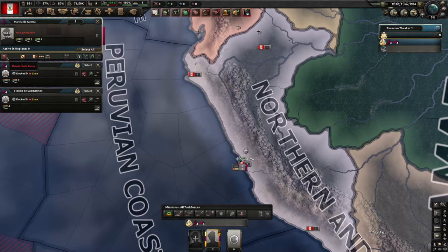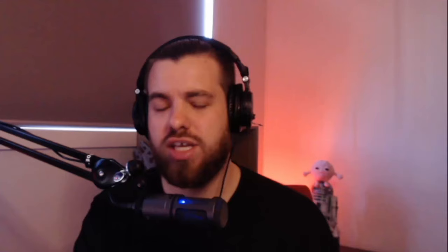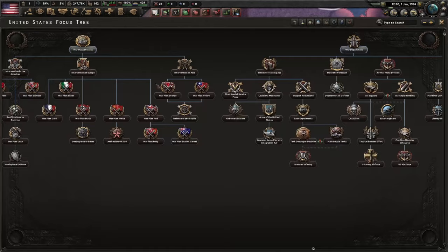Peru starts with the ability to declare war on anyone and they don't have any navy to worry about. You can slowly take over all the countries around you, at least until America comes knocking. Or try a democratic country like Australia or Canada and just play support for the Allies. They're relatively safe from invasion, so you can send your army overseas to fight in Europe. Over time, you'll learn new features and mechanics and then progress onto larger, more complicated games.